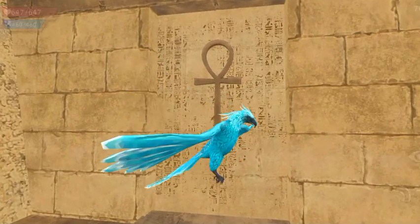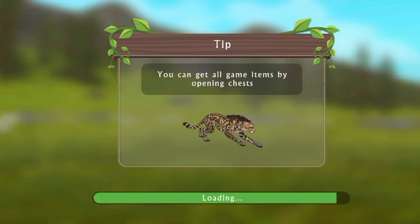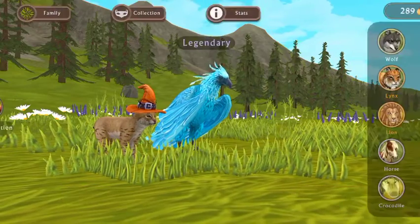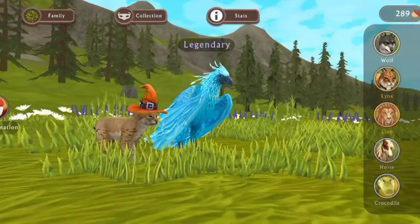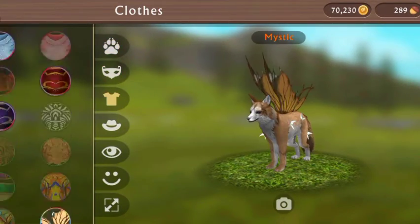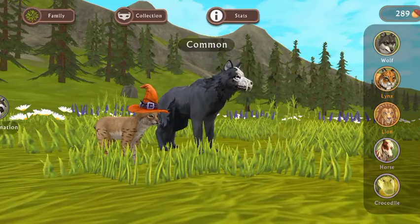Let me just go leave the game now. Let me just show you my mystics. I got these two eagle mystic skins — I used my trick, by the way. And these fox wings, I got them from a chest while doing my glitch.